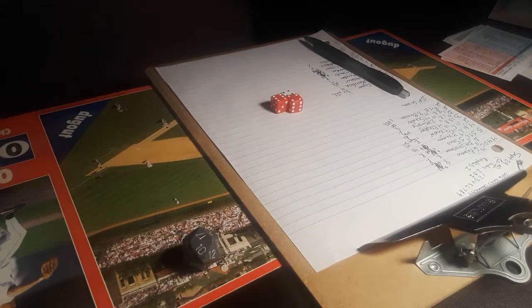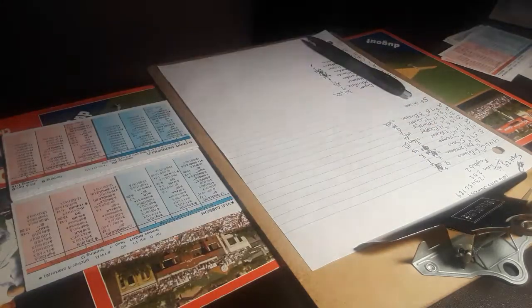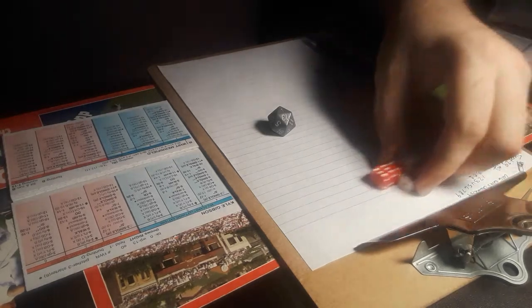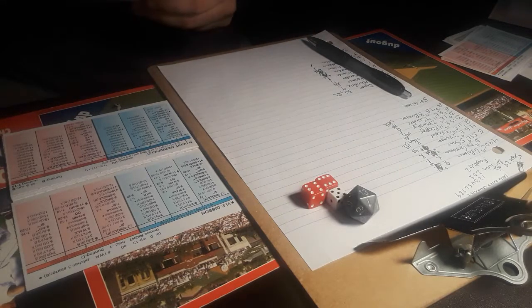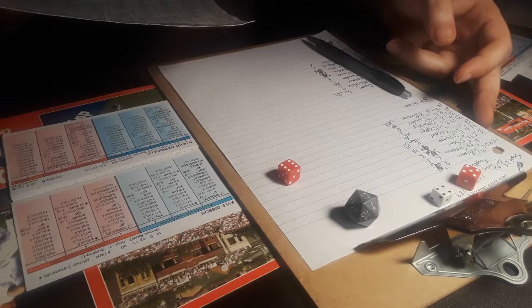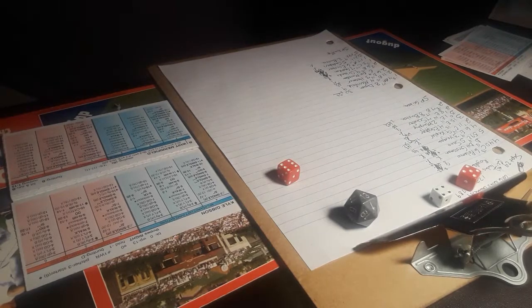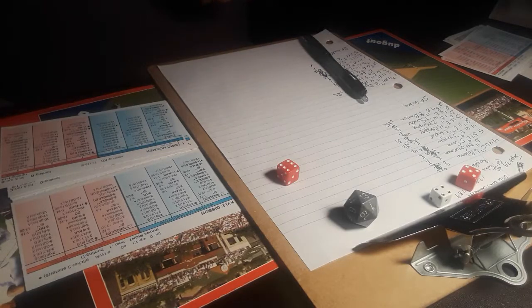Gibson will face Merrifield, Hosmer, and Morales in the bottom half of the third. Here is Merrifield — hit towards Vargas at first. Nice play by Vargas: he gets to it, gets to his feet, throws to Gibson covering, and it's in time. Nice play by Kenny Vargas to get the first out of the inning.